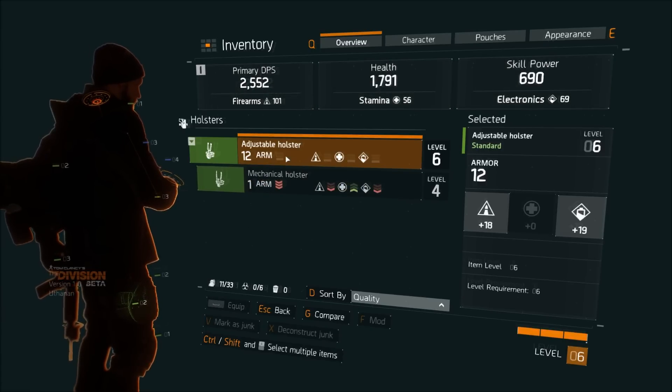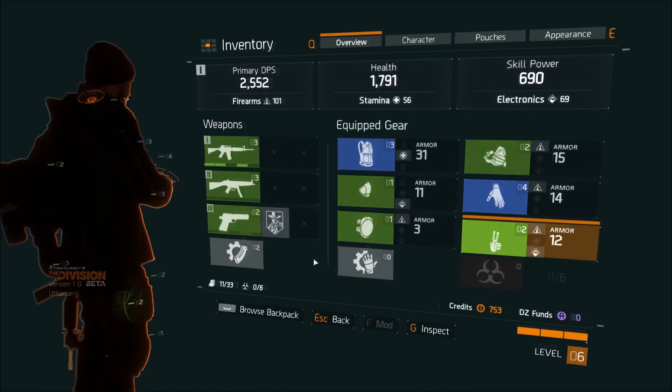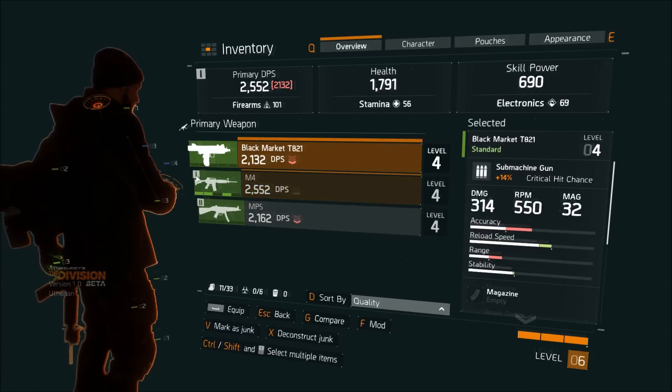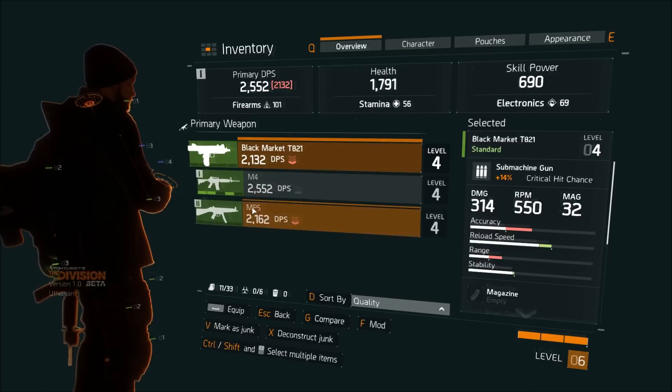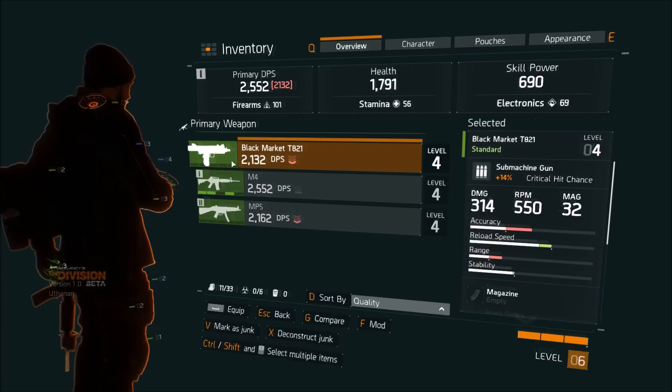Now you can see the down arrow is there and the new item is listed as equipped. Weapons work basically the same way. When you go into your weapons section, you'll see both of your weapons — your primary weapon and your secondary weapon. Right now I have an M4 and an MP5 equipped.